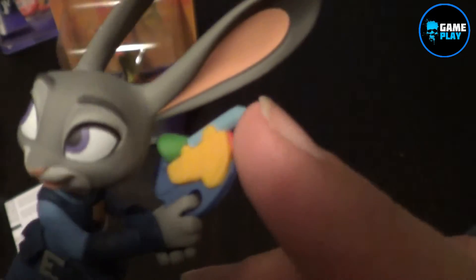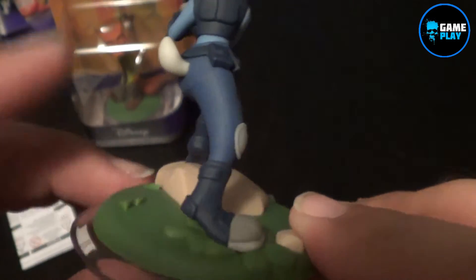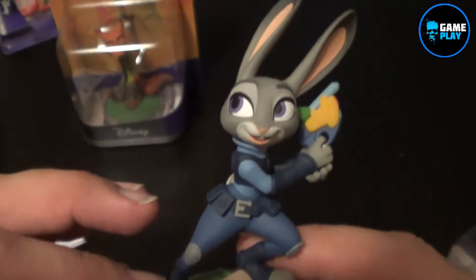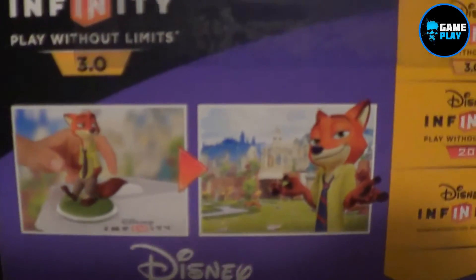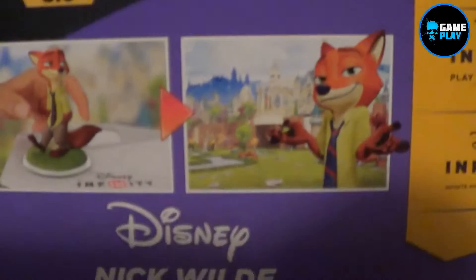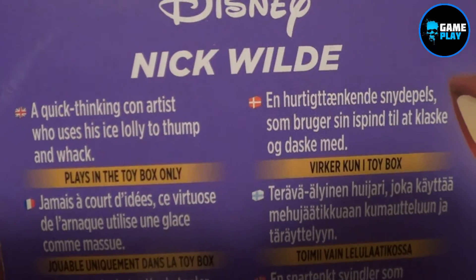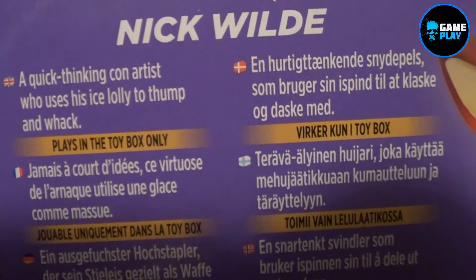And there is Judy Hopps. She's got a little gun as well. Give it a little spin around — and a little bunny tail. That's Judy Hopps. Now let's have a little look at Nick Wilde. There are images from the back — Disney 3.0. Quick thinking Connor, who uses his ice lolly to thump and whack.